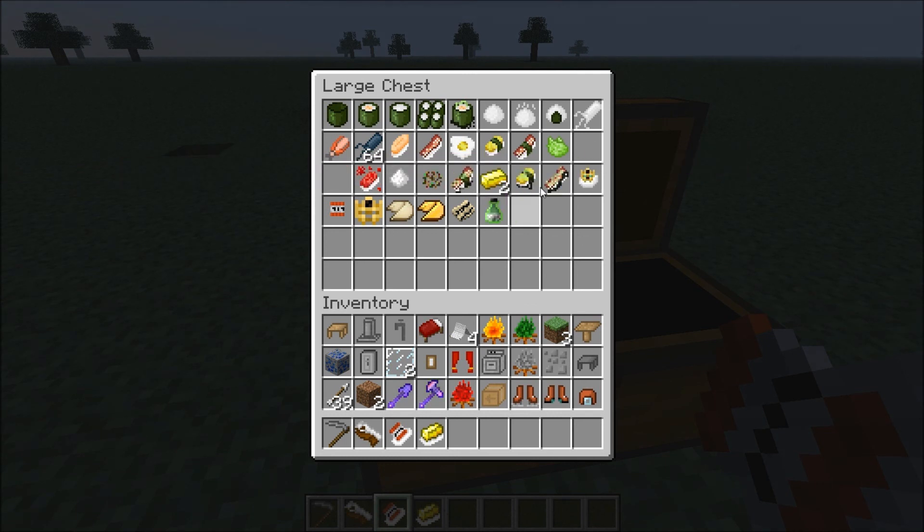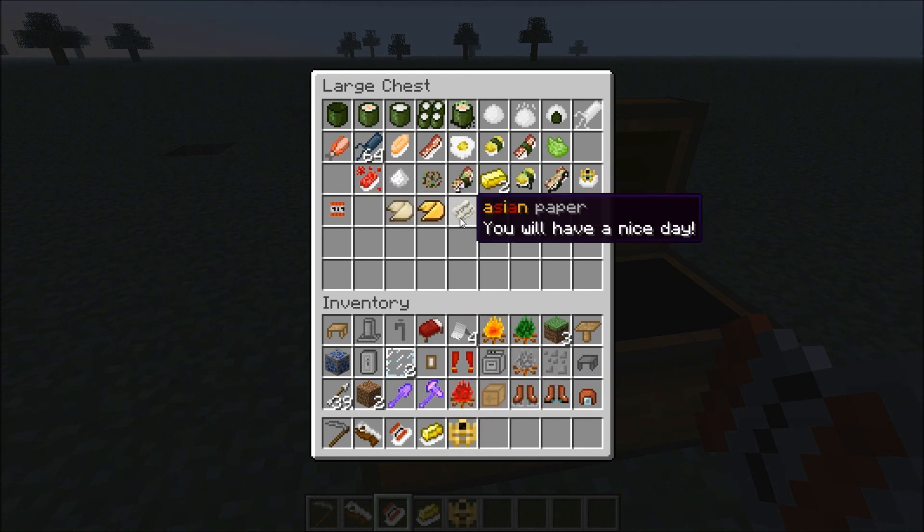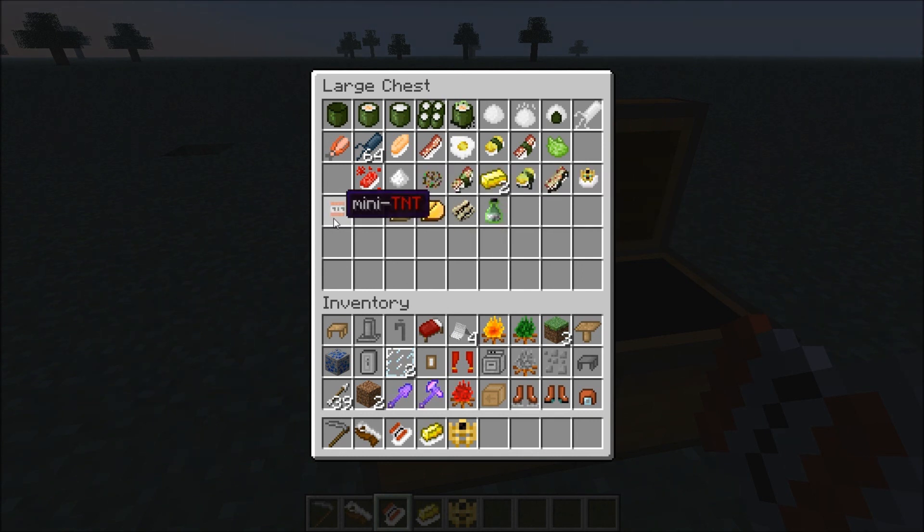There's also keen stone sushi, from which you can apparently acquire a crown, and I'm pretty sure you can wear it. There's a raw fortune cookie, a baked fortune cookie, Asian paper, and of course some sake — because everybody needs sake.